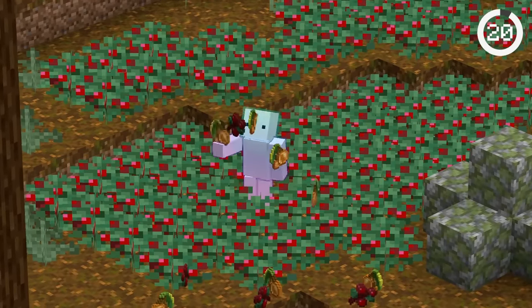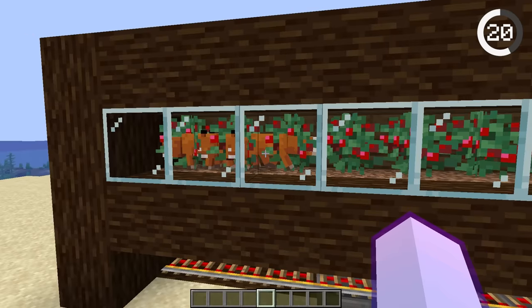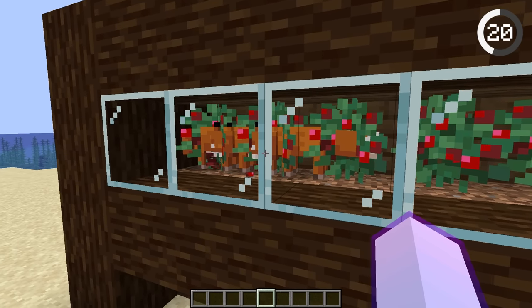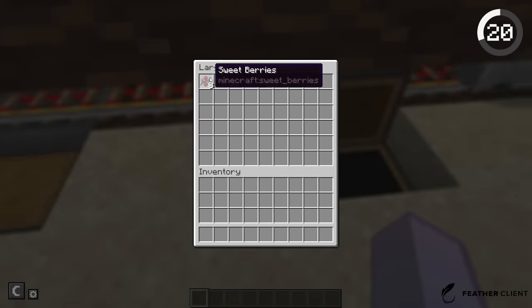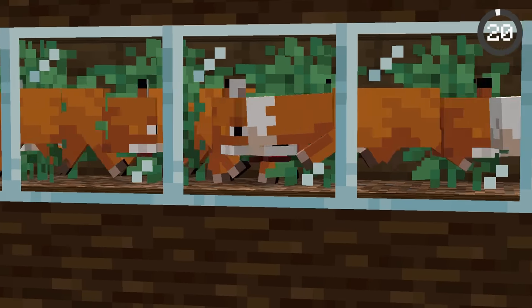There's a way to get unlimited food by using foxes. By building a berry farm and trapping a fox inside, the fox will regularly pick berries, which get collected by a hopper minecart. To make it even better, place a chicken nearby and the fox will never go to sleep.